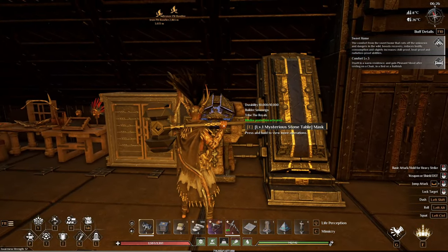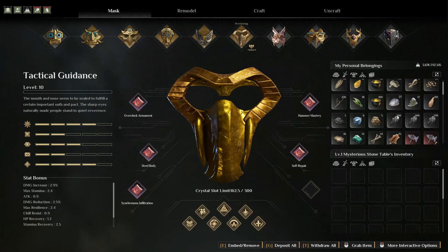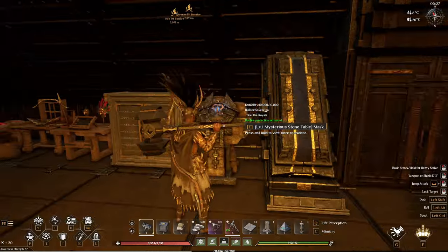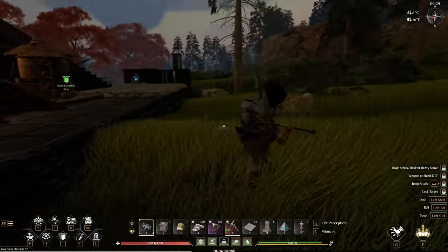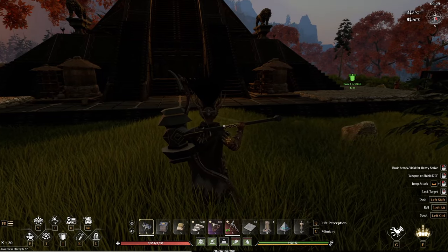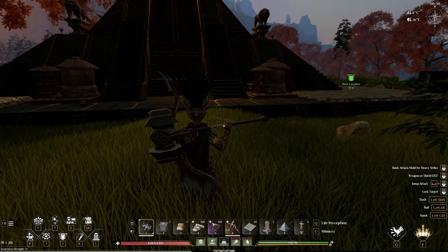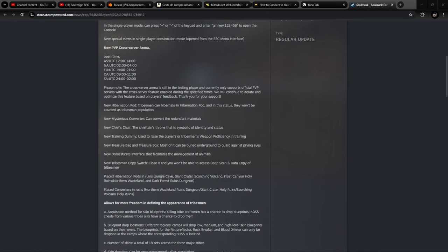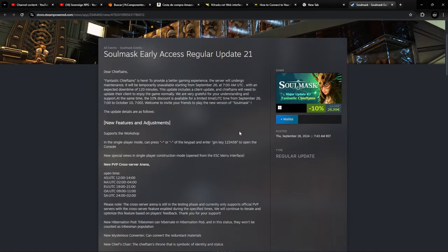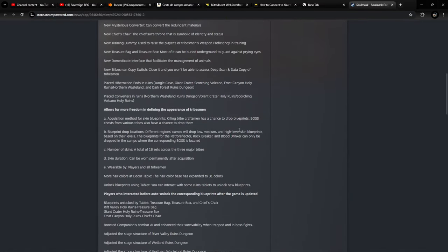That's what we have for the different additions to the game. There are a lot of other additions to go through and I'm going to go through them in more detail once I have some more testing done. But there are a lot of AI changes, boss changes, and different area changes. Let's look at the Steam patch notes. The Mysterious Converter blueprints will be in the Northern Wasteland ruins, the dungeons, and the Giant Crater Holy Ruins. The hibernation pods will be in Jungle Cave, Giant Crater, Scorching Volcano, Frost Canyon Holy Ruins, Northern Wasteland, and Dark Forest Ruins.